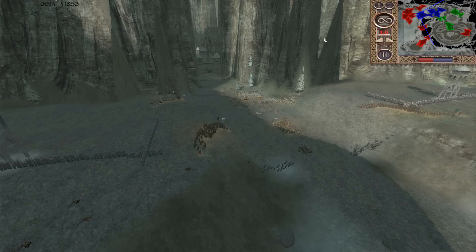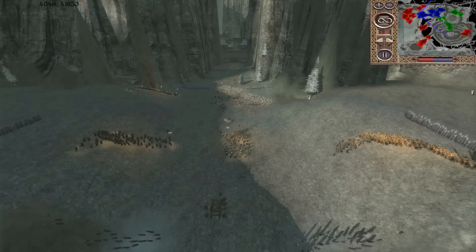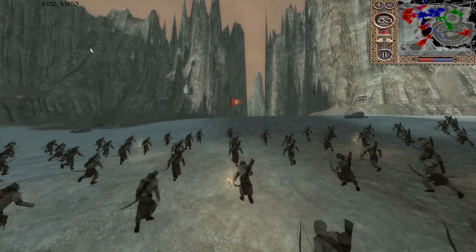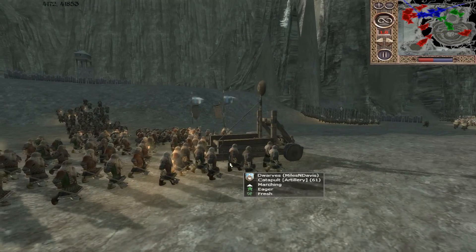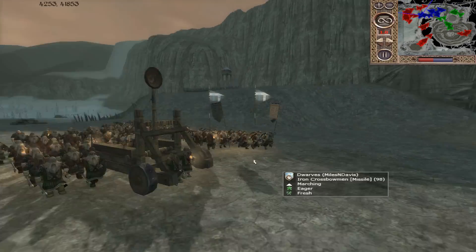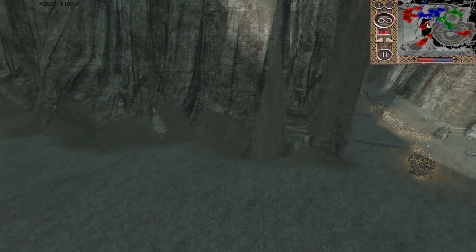The dwarves are falling back, and I think he's doing a mass retreat to the walls — not even going to put up a stand right here. If I was Mordor, I'd be moving in and attacking as quick as possible to try to take out that catapult, because it's going to be really slow getting back into the defenses.